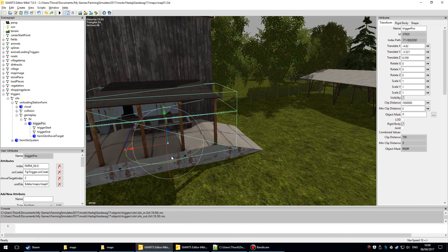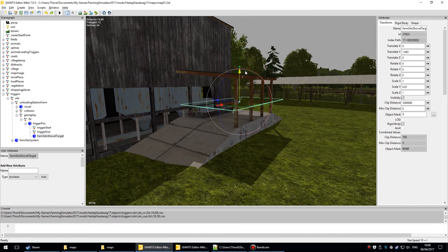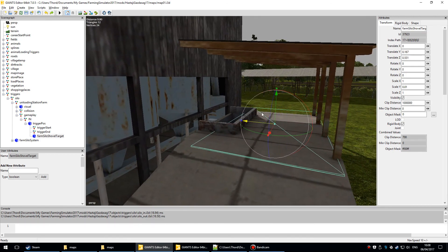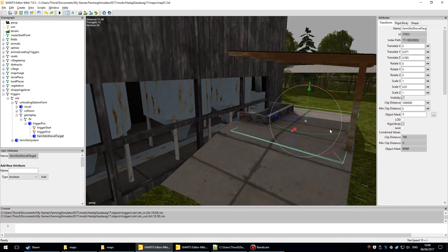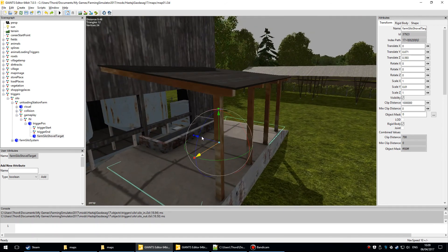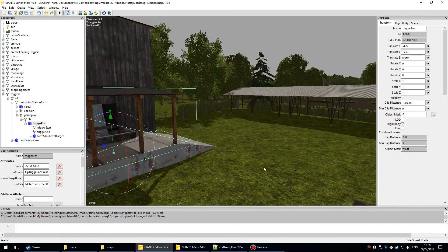That's fine for the unloading trigger. For the farm silo shovel target — I don't want it off to the side either, because every time you drive past it, if you've got something in your front loader it'll be taken out and dumped there. So I'll keep it positioned carefully — it's a little bit fiddly but not a big deal.